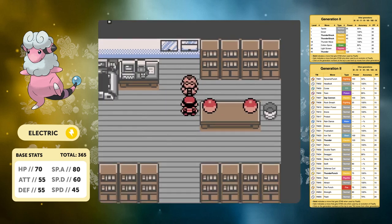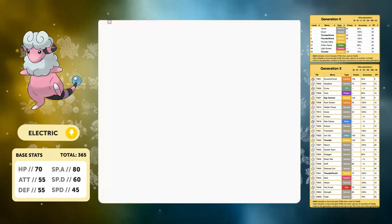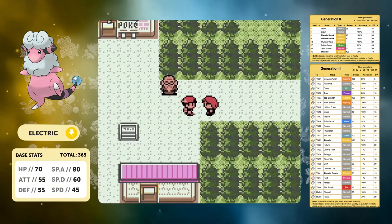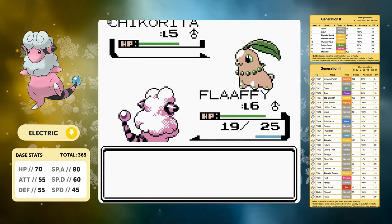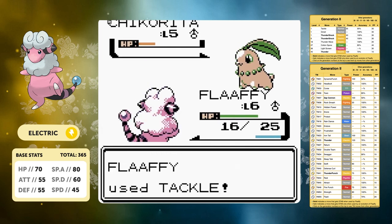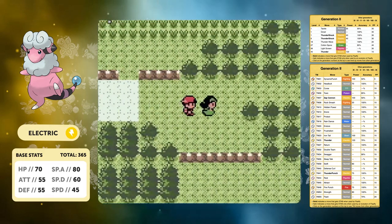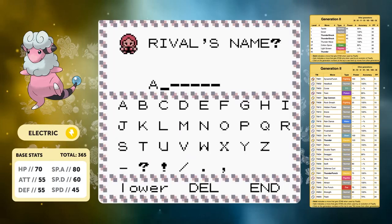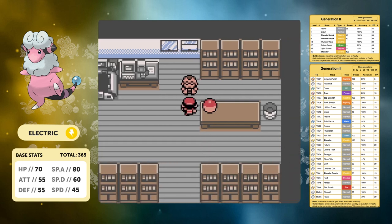We start off with three moves: Tackle, Growl, and Thunder Shock. Having Thunder Shock in the early game of Gen 2 is absolutely amazing considering the very first gym leader is a Flying type specialist. We choose Chikorita for the rival's Pokemon, giving us the hardest matchup, and we take it down without much problem. We then name our rival after one of my recent subscribers - Awesome Gamer 21. Thank you for subscribing and hope you enjoy this video.